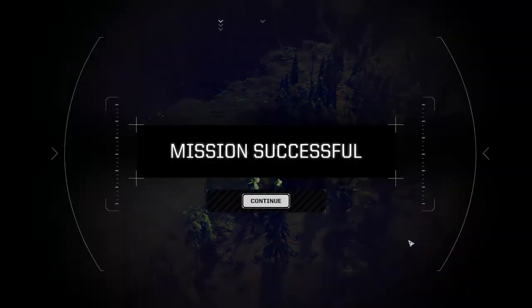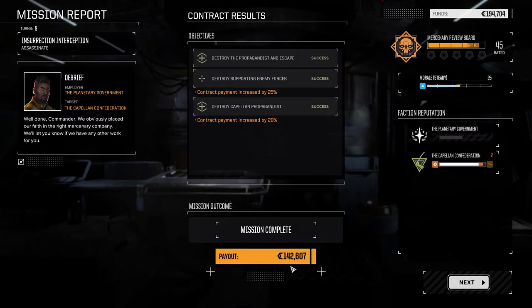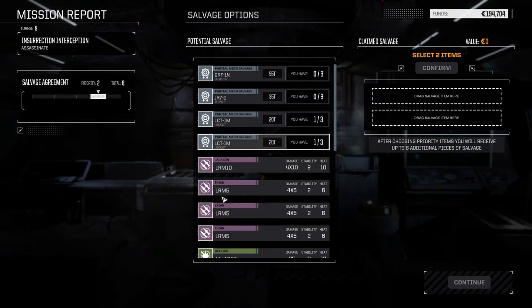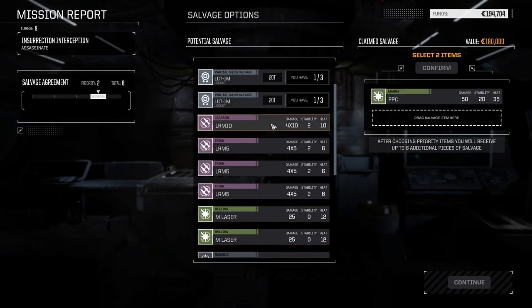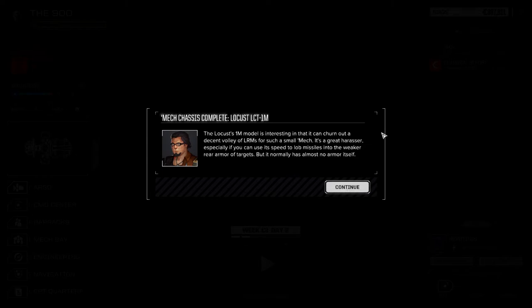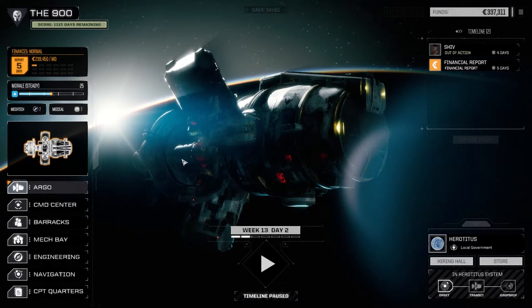$142,000 reward - that puts us well in position for our financial report. No real damage. We can't choose mech parts because they're not the good mechs, but a PPC is worth $180,000 and the LRM-10 is worth a bit too. Let's take those two. We also got two Locust parts - we got a Locust, which we're going to sell.